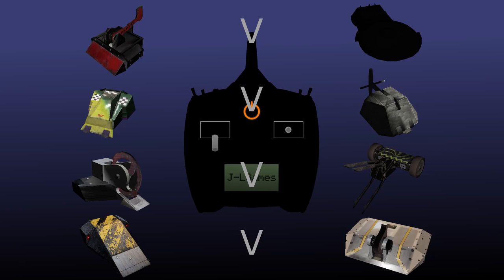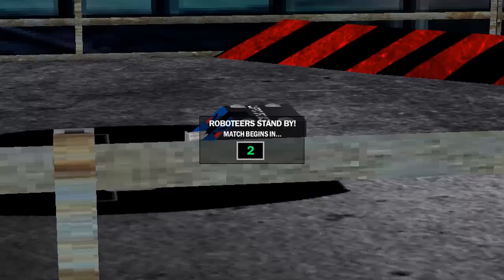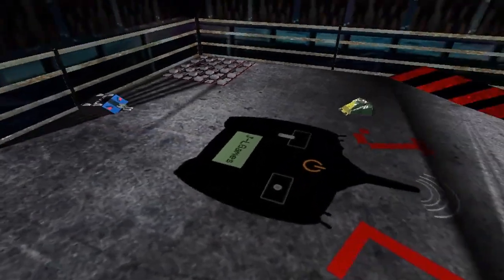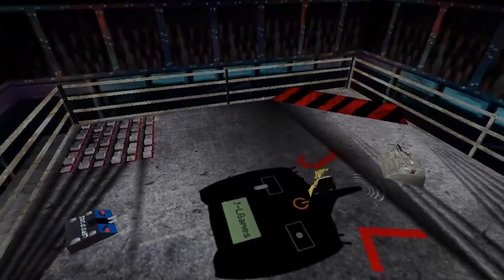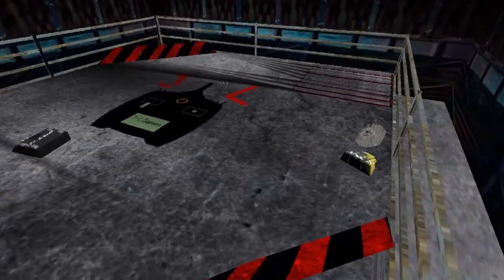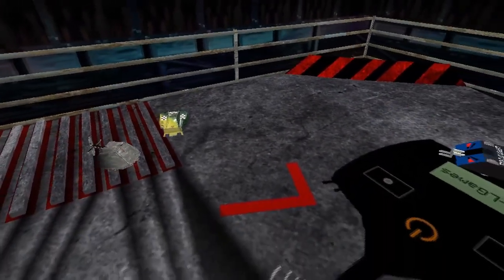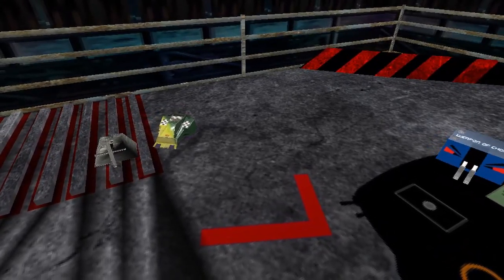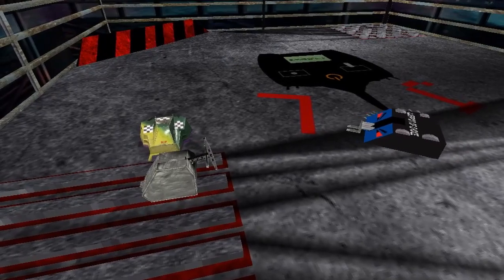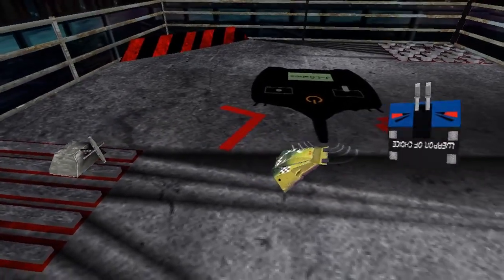Next up we have Rip 2 against Little Hitter, and the house robot this time is Weapon of Choice. Here we go. Goodness me, what a flip already by Rip 2, going in underneath Little Hitter. Little Hitter getting tossed around. And again on the immobilising grid, which seems to have taken another victim. We saw the same happen to 360 and it has happened again to Rip 2.